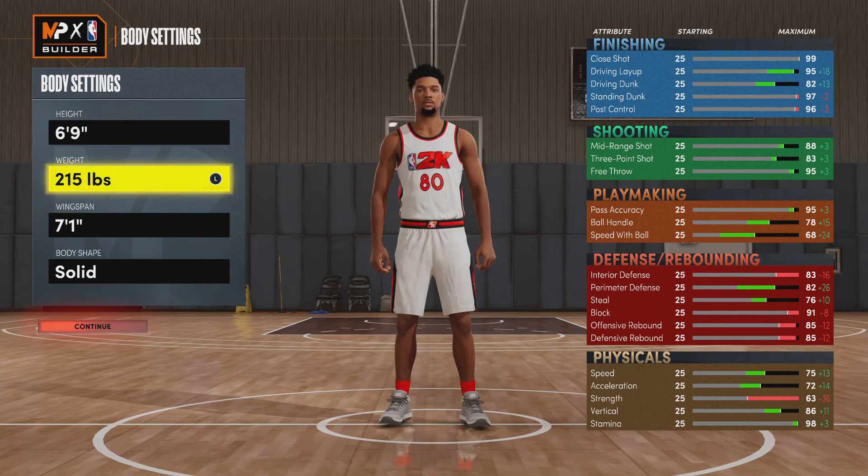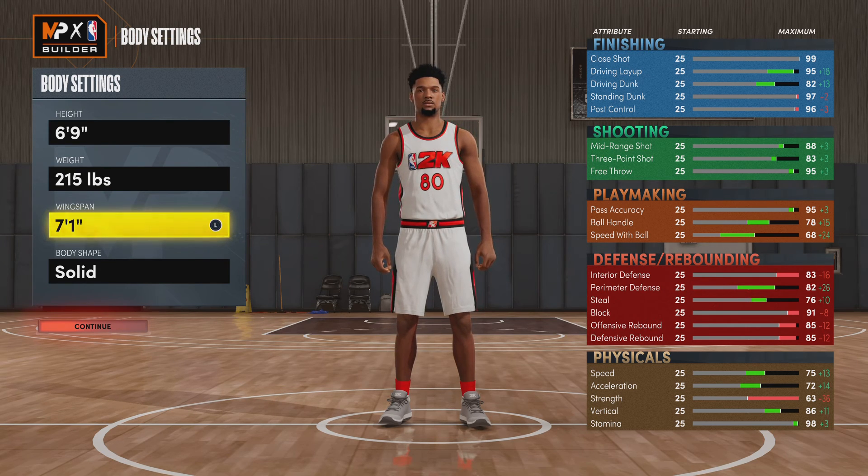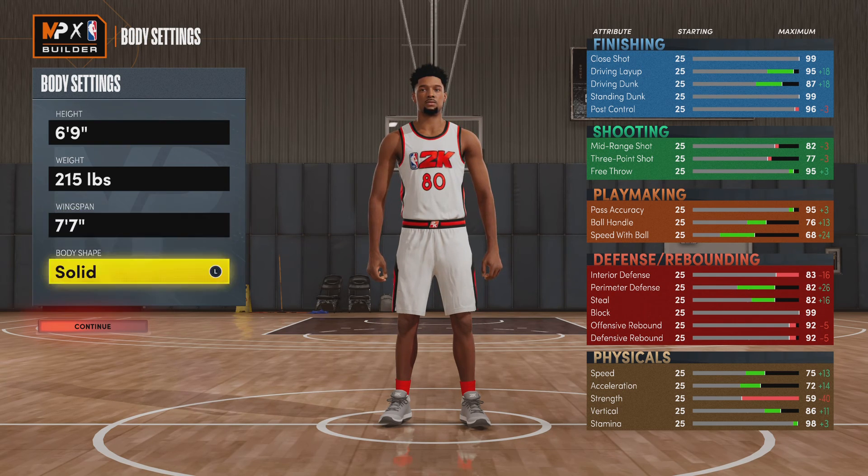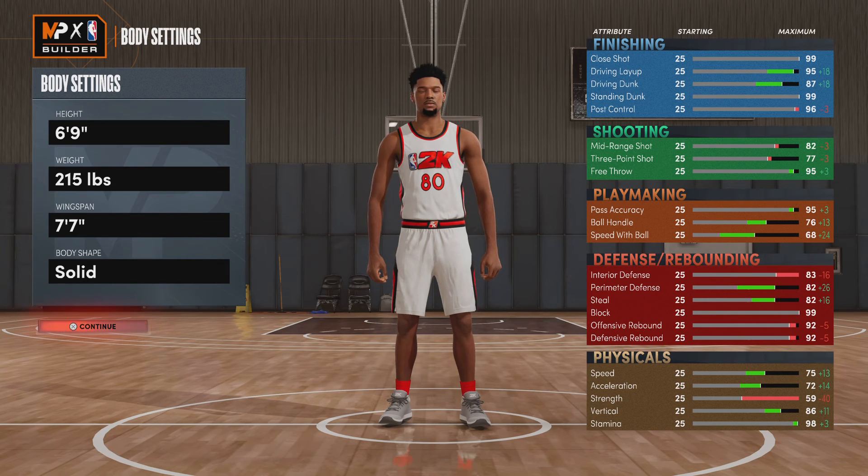I know y'all thinking, why are you so skinny for a center? But put your wingspan all the way to 7'7". You'll see 75 speed, 72 acceleration, 83 perimeter defense, 83 interior defense, 82 steal, 99 block, 92 offensive rebound, 92 defensive rebound. It's just a solid all-around defensive build right there. You also get 77 three-point and 82 mid-range, so you can do some damage with that.